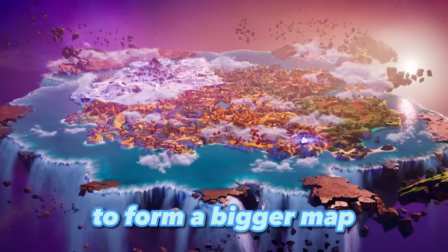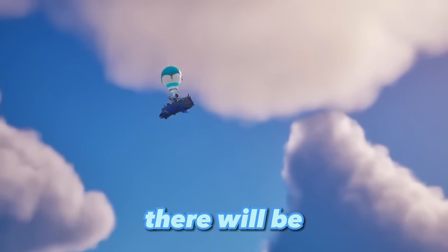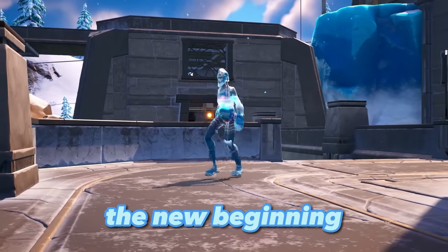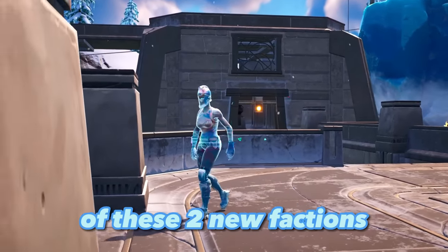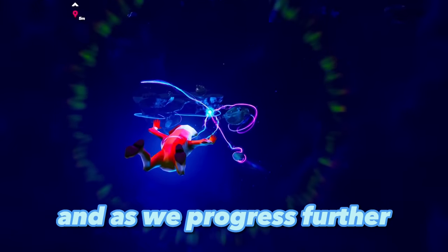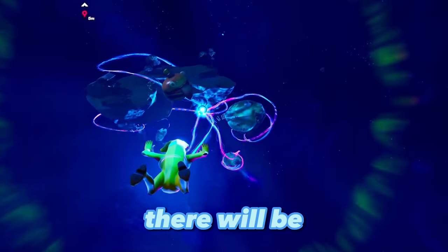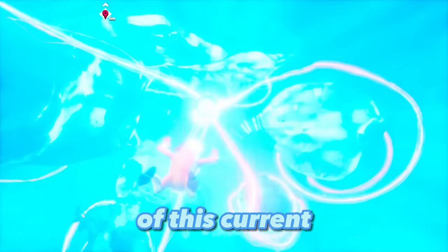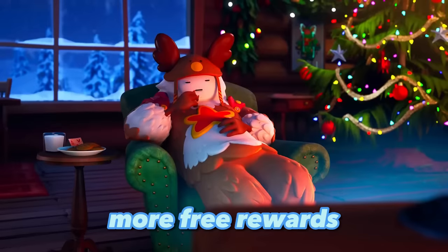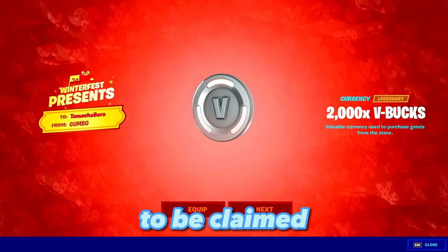As more islands come together to form the bigger map of Fortnite Chapter 4, more characters will be arriving. This marks the new beginning of the fight between the two factions. As we progress further, there will be much more storyline unveiled in this new chapter, with new realities added to the Zero Reality point, and we shall see more free rewards, collaborations, and free debuts to be claimed.